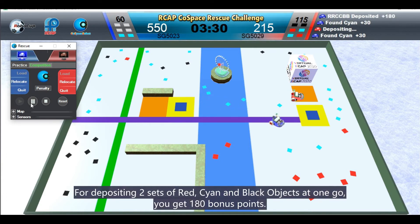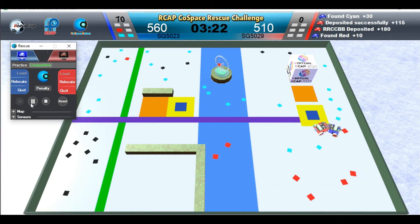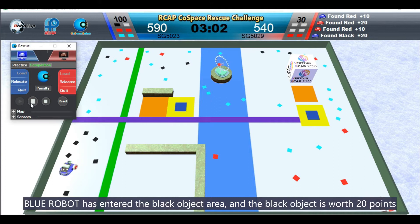For depositing two sets of red, cyan, and blue objects at one go, you get 180 points. Blue robot has entered the black object area, and the black object is worth 20 points.